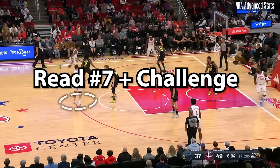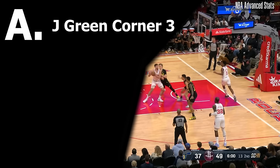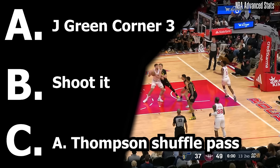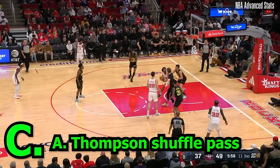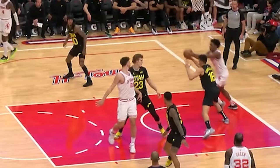As Şengün backs down Markkanen, he sets up the Jazz into a bad situation, making them send help. What should Şengün do? A, kick it to Jeff Green for a corner three, B, shoot it, or C, an Amen Thompson shuffle pass? If you said C, you would be correct, as somehow Şengün gets this beauty to go through.